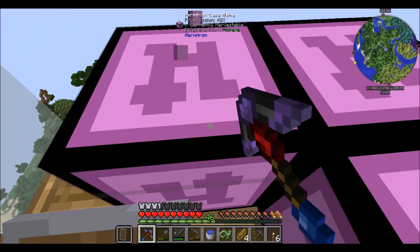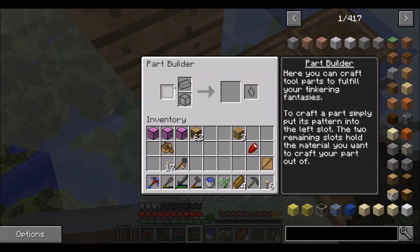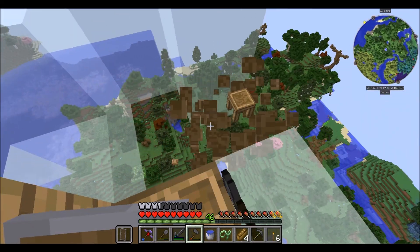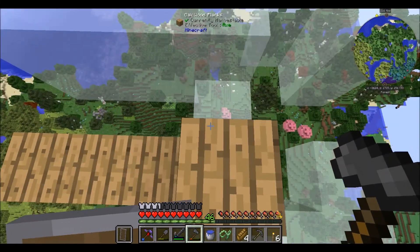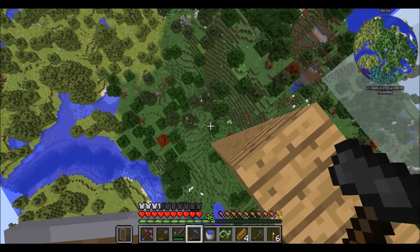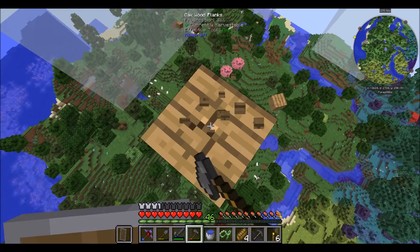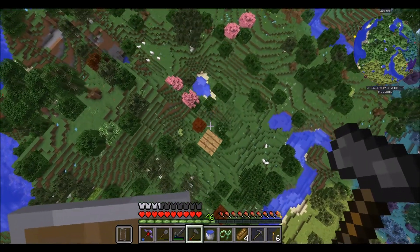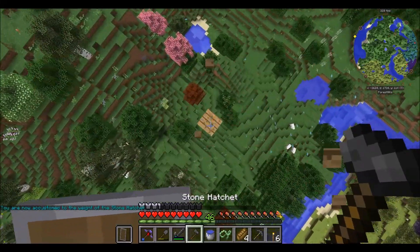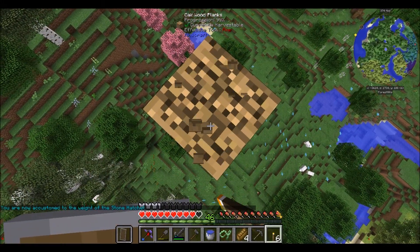I'll just put away all of this stuff, seeing as we don't really need it right now. This stuff will fall to the ground, but we'll pick it up after. We could leave this here and ladder up at some point, or just break it and be done with it. We are going to vein mine our way down — one day we'll come back or find a different cloud.